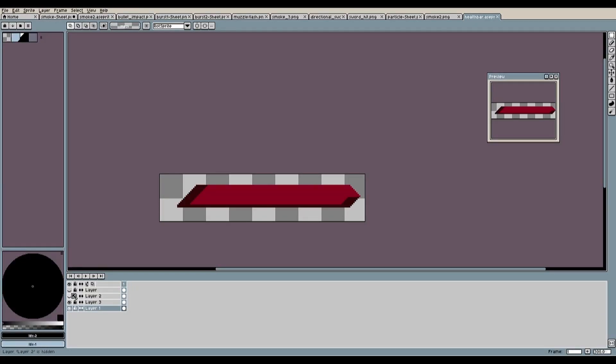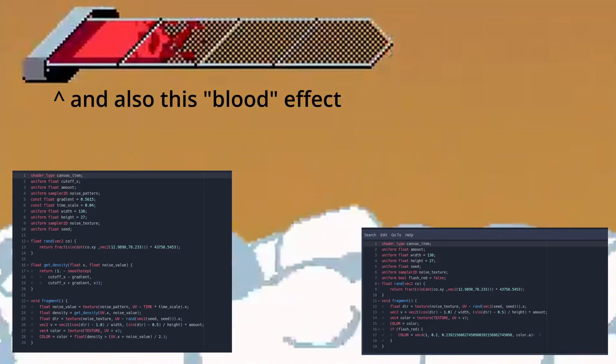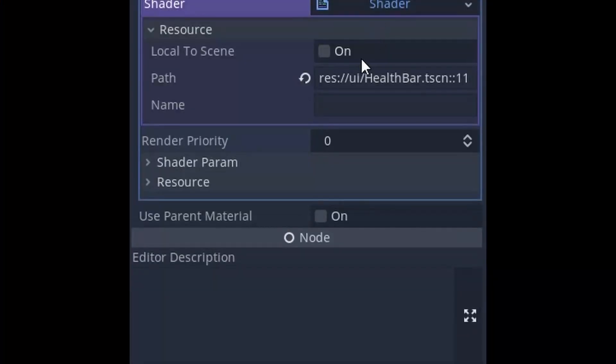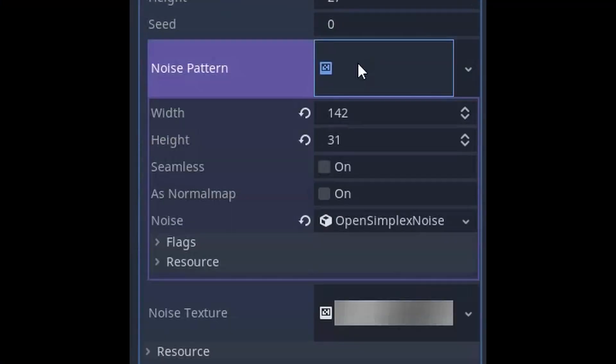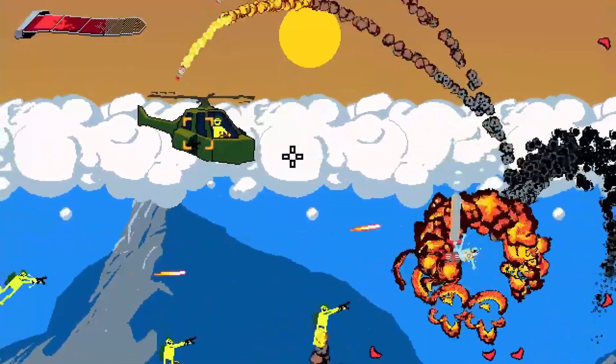The health bar you see, I originally drew in Aseprite, but I think what really makes it pop is a simple shader I wrote to make it kind of warp and flash when you get hit. I'm not very experienced in writing shaders, and most of these just abuse the open simplex noise module that comes with Godot, but I think it looks pretty good for how simple it is.